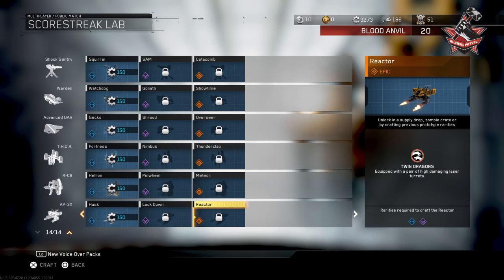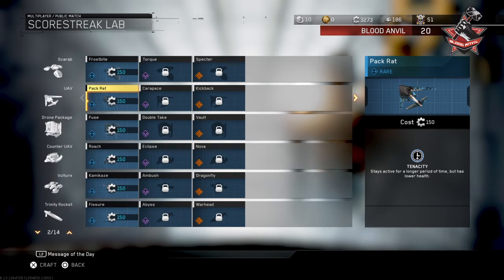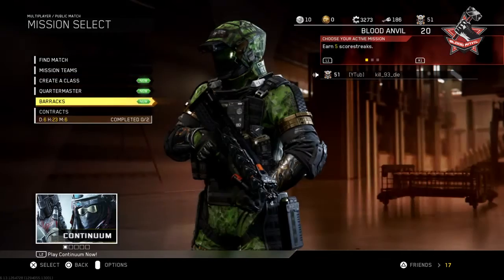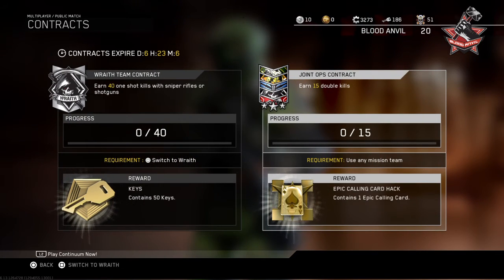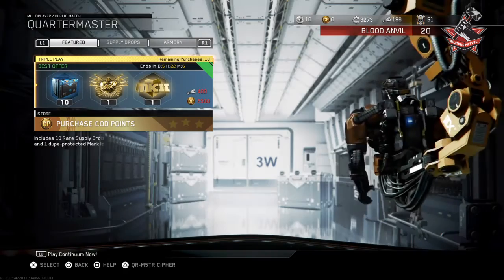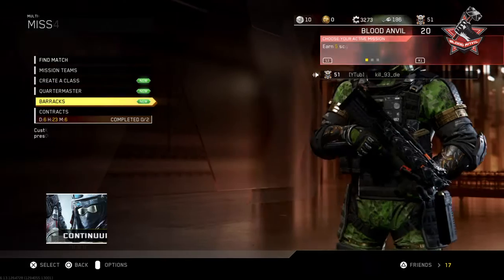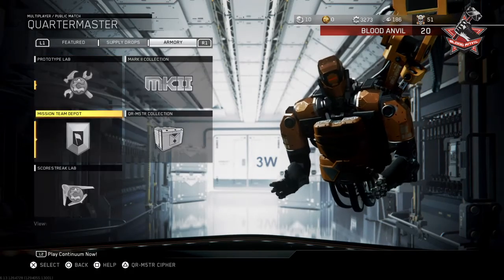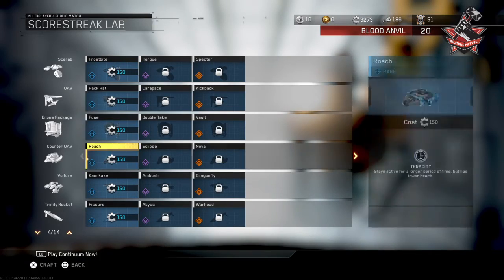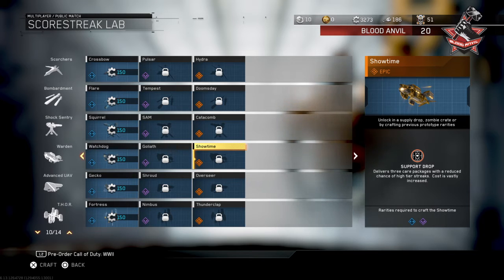So that's it for all of the variants. Now let's talk about the salvage. Personally I think this is quite cheap. There will definitely be a contract about it within the next couple of weeks, and there will even be a weekly quartermaster hack on it - for example an epic one, which would be good. 150 salvage for each one - that's not bad. The main ones I would use is the Warden. It delivers free care packages with a reduced chance of higher tier streaks, but the cost is vastly increased - that's pretty good.